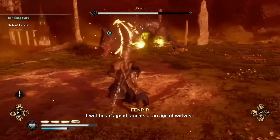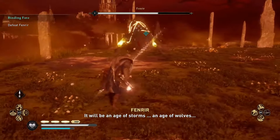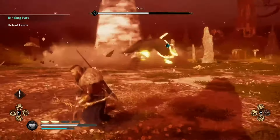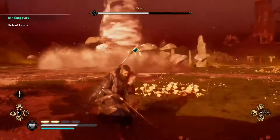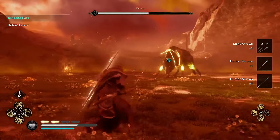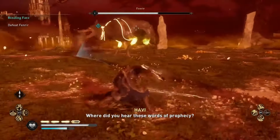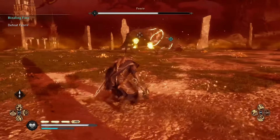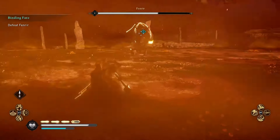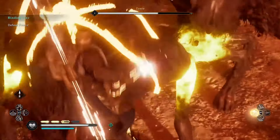After you've taken the first third of his health off, this is when it starts to get a little bit more difficult as he implements some new moves. The first one is this tornado spin, which isn't too difficult to dodge - just keep your distance. The other one is when he grabs a tree branch; again keep your distance, as if you get too close he'll start swinging it at you and eventually throw it at you. So just basically keep on dodging.